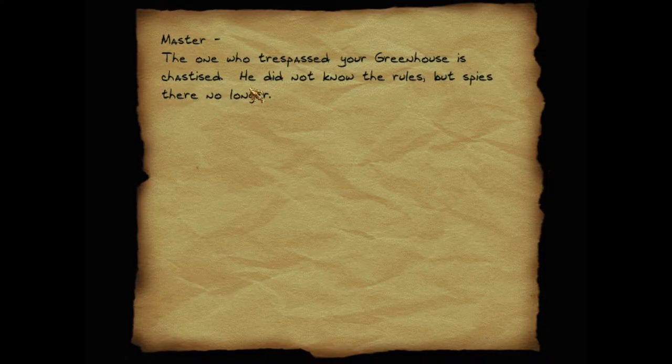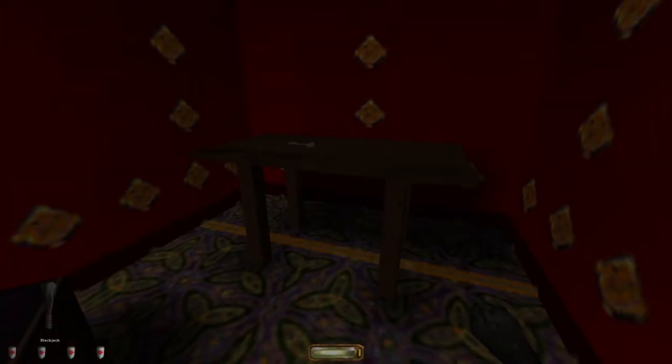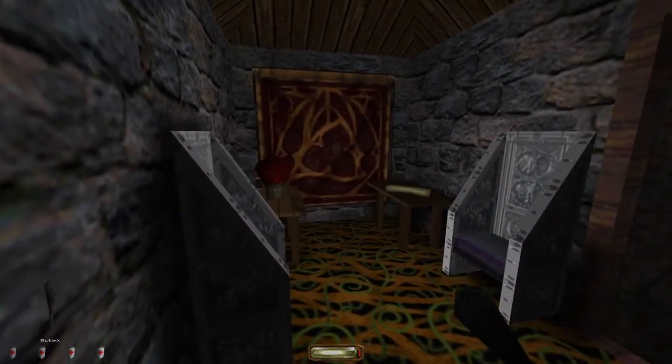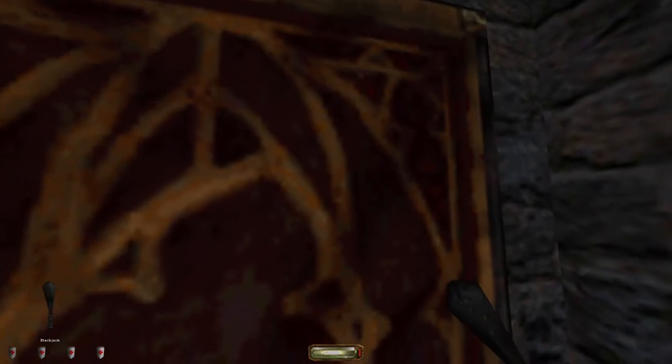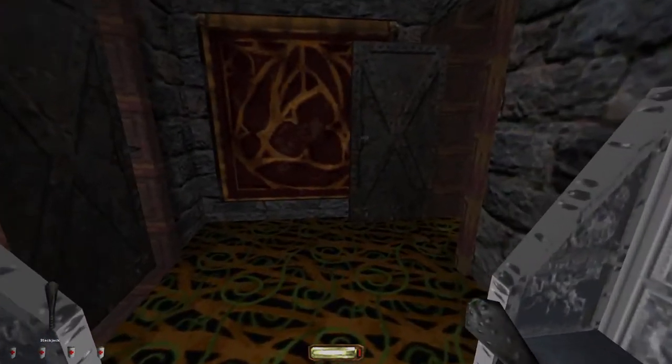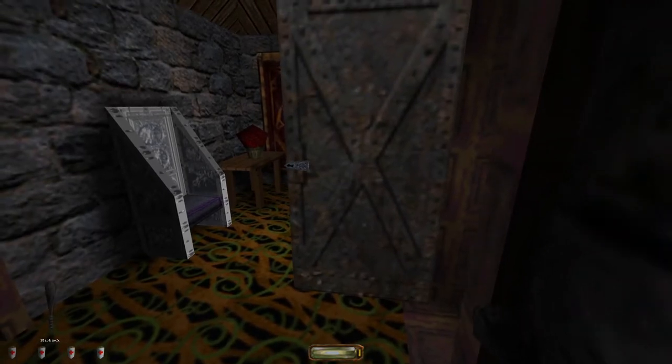Reading a note: 'The master who trespassed your greenhouse is chastised — he did not know the rules, but spies there no longer.' Finally — the key! I think we have the last key we're gonna need for a while hopefully. We're getting pretty close to our loot limit. Reading the city tribune: 'A woman from Shale Bridge acquitted of robbery has been kidnapped by members of the Order of the Hammer. One of the order was quoted saying she hath sinned in the builder's eyes.' That sounds like the Hammers.